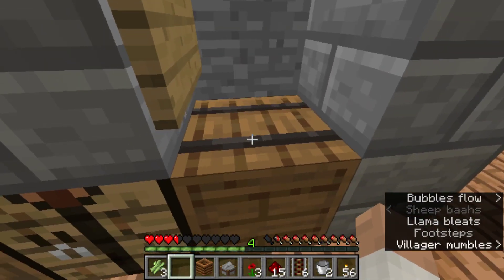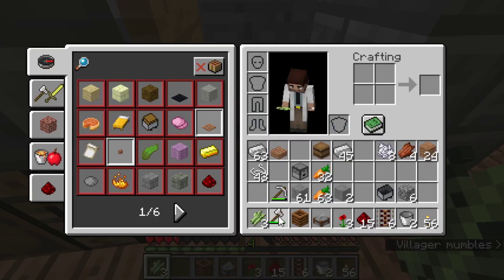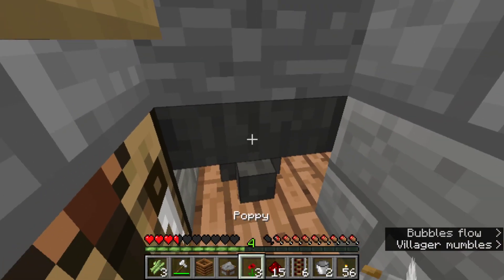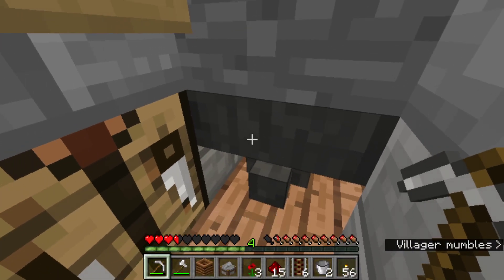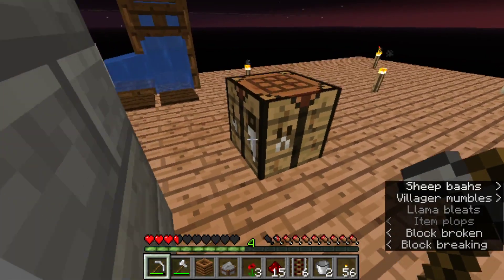Hello everyone and welcome back to my SkyBlock. I am TDQ and today we've got this cobble generator, but we want to change it - we want to automate it. We don't want to have to touch it; we just want the blocks to be put in chests and that's it. So we're going to have to demolish this first.